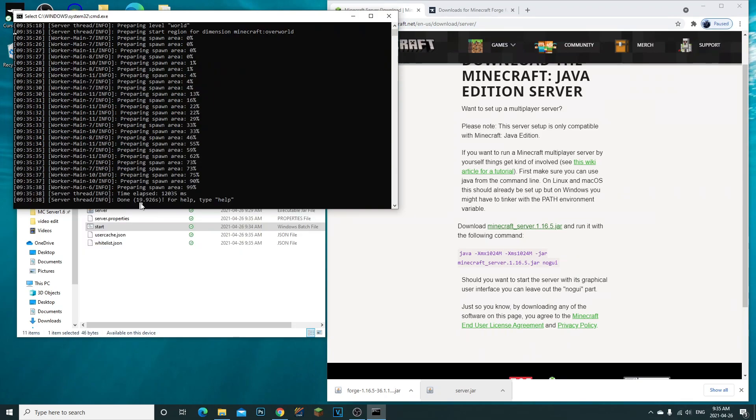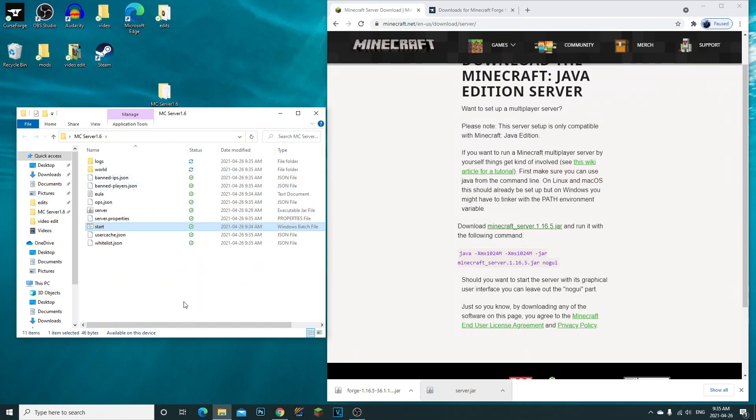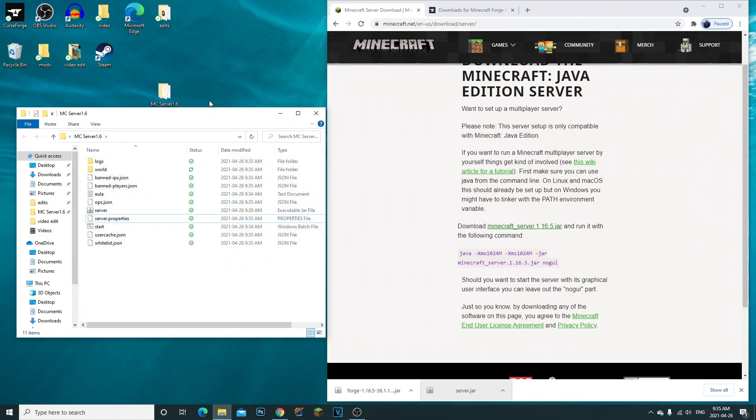The server is done. The proper way to stop it: just type 'stop' and press Enter — it'll completely shut down the world. Now we have all of our server files, including server properties and everything we need.